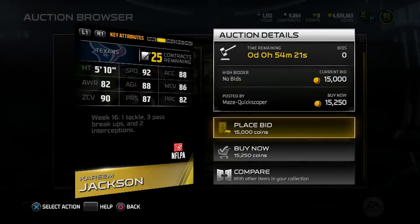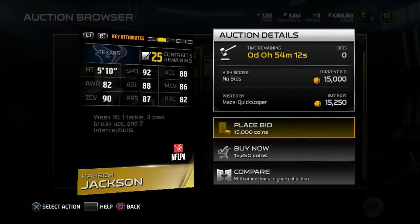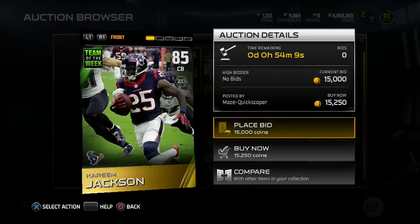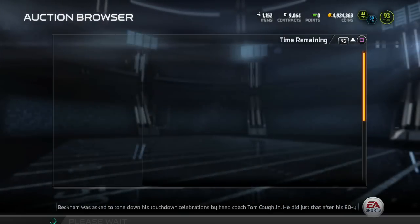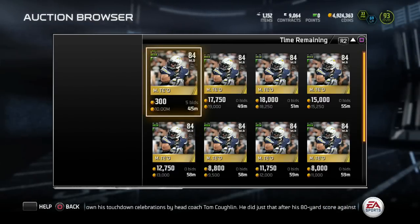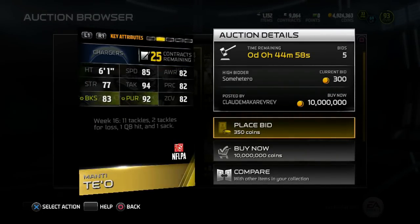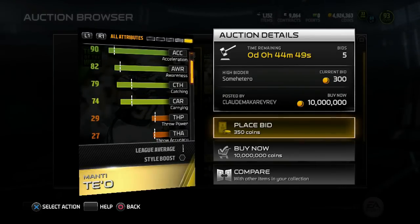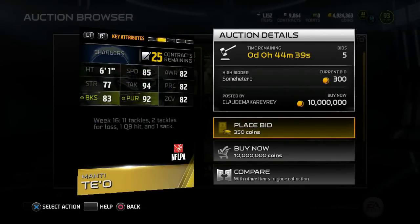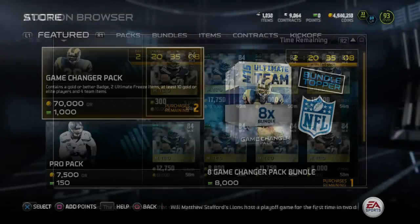Derrick Morgan left end. Here's Kareem Jackson, cornerback: 5'10", 92 speed, 90 zone, 86 man. Week 16: one tackle, three pass breakups, and two interceptions — pretty beastly week 16. It's crazy man, this season has flown by — we're in week 16, then week 17, then the playoffs. That's how it always happens with football. There's an upgrade at Monty Tail, team of the week: 6'1", 85 speed, 94 tackle, 83 block shed. Catching might be kind of good though — yeah, 79 catching. Pretty okay coverage card minus the lack of speed. Week 16: 11 tackles, two tackles for loss, one QB hit, and one sack.